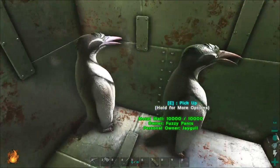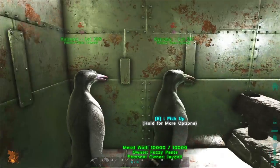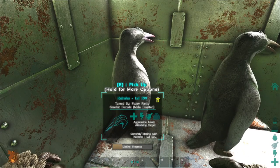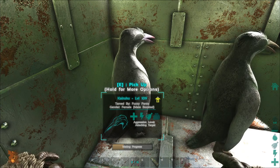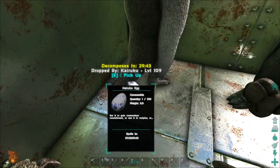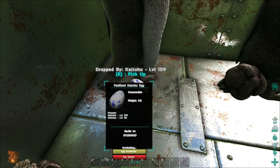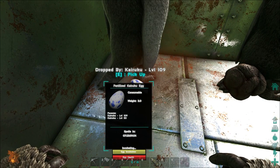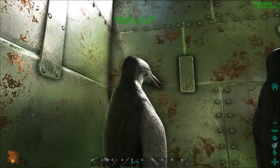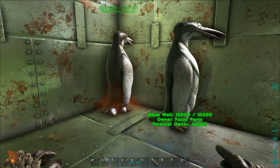I got everybody back to the base, so now I'm going to do a little bit of breeding. We're going to put you on wander, put you on wander. We got some mating going on. There it is — we got an egg. It's already incubating because these Kairuku give off insulation. Let's disable wandering on you guys. We're going to get a little more mating going on. All right, we got our second egg now.